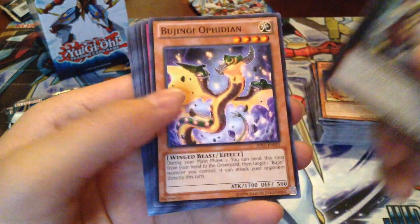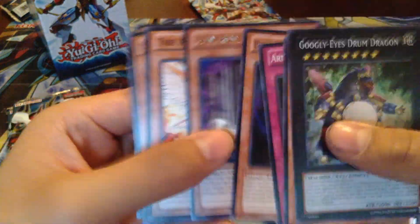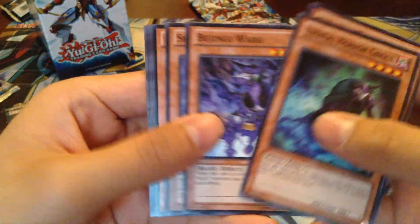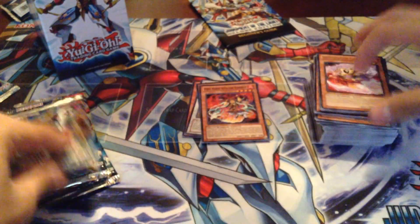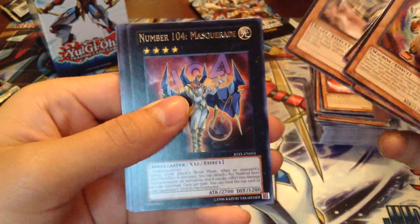Another card I'm hoping to pull out of this is maybe another Star Eater — it's a Synchro, I forgot it was a Secret Rare. It's one of the Keeper cards. Confronting the Sea. Boar. What about Leo? Star Seraph Sage, Robot Monkey, a Booting Turtle, Number 104 Masquerade.